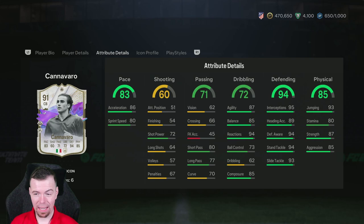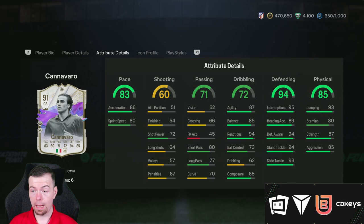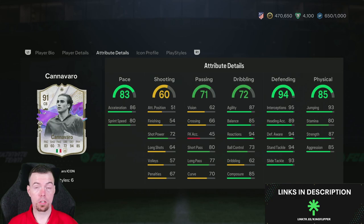The acceleration/sprint speed split is actually pretty decent — I prefer having more acceleration. His vision at 62 is not great. 80 short passing, 77 long passing is fine. 87 agility, 85 balance, 94 reactions, and 85 composure is very good for a centre back. His defending stats are obviously disgusting. 93 jumping, 80 stamina, 87 strength, and 85 aggression — perfect stats for a centre back.